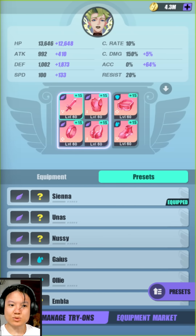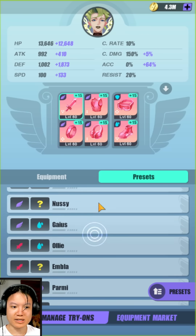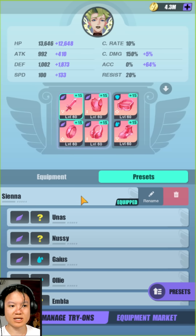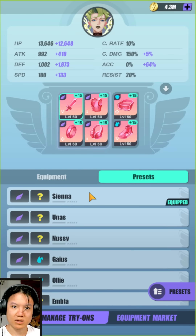Now let's talk about some changes to how equipment looks like. Starting with the presets — as you can see we have some named presets like Sienna, Unas, Nusi, and so on. Let's say I don't want to use Sienna anymore. What I can do is slide this to the left and rename it to something else, like Longmian for example. By changing the preset name you can save it and it will now be known as Longmian.